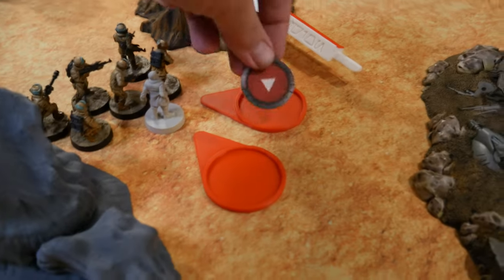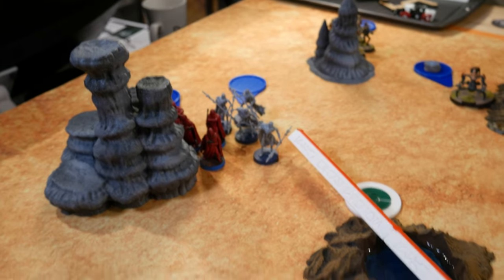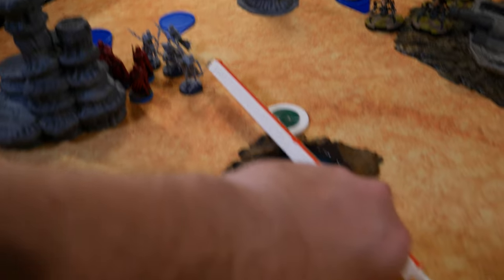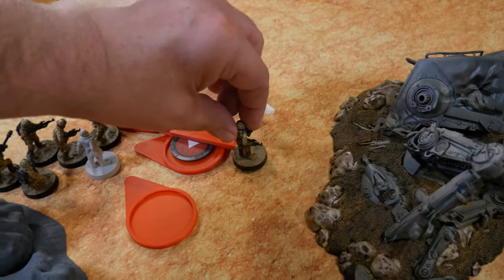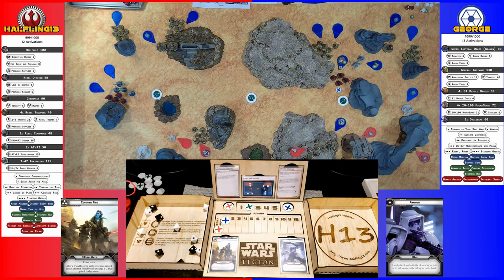I drew a core. I'm going to go with the troopers here. They're going to take a shot at the gray MagnaGuards and then move and hightail it out of there. I got three — rebel troopers do not surge — so just three. They also get a dodge because they move. I take one.